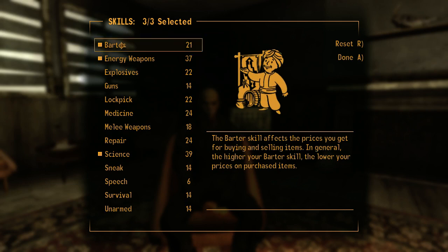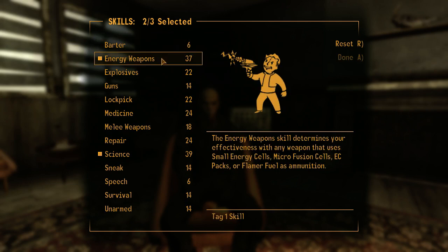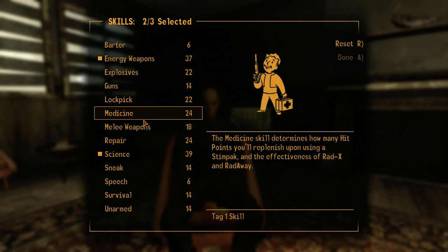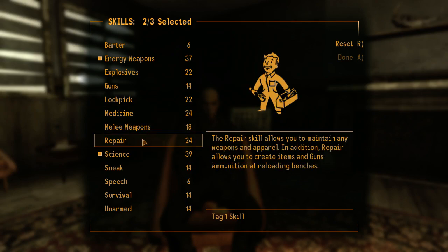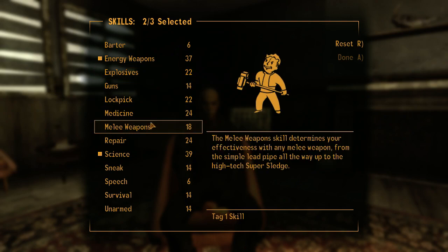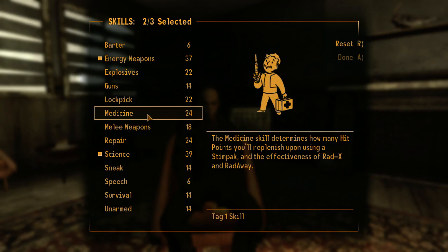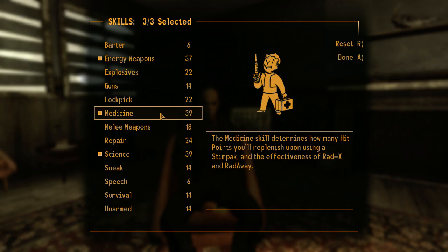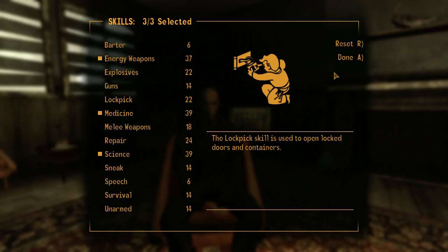I apologize for the dog barking. I'm not taking Barter because we're not doing anything via talking. So we've got Energy Weapons — I never use energy or plasma weapons, so this is going to be entirely new to me. Science, because we're playing a nerd. Sneak I usually always take — nope, ignoring that. I think I want to take Repair or Medicine, or maybe Explosives. We'll take Energy Weapons, Science, and Medicine as our tag skills — we're going to get more points anyway, especially with our high Intelligence.